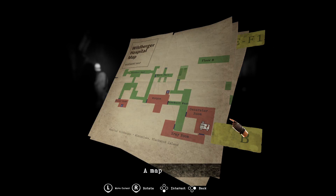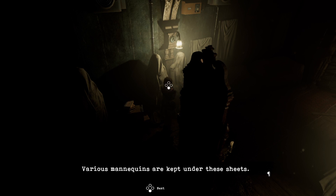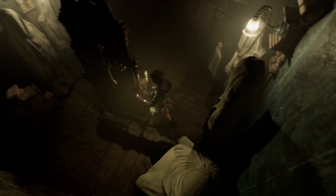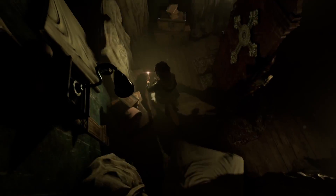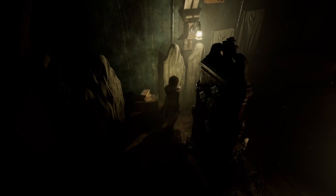Main hall. Various mannequins are kept under these sheets — yep. Something's gonna happen. I might have to get the gun ready. Is there an easy way to switch between the lighter and my weapon?